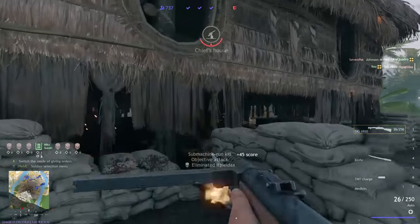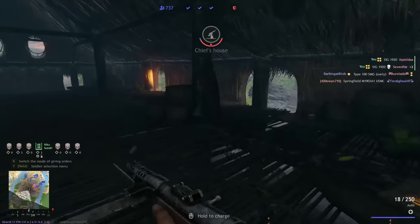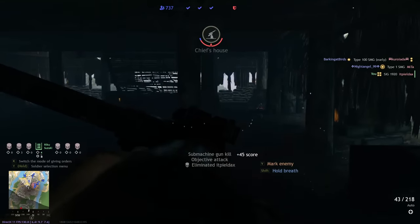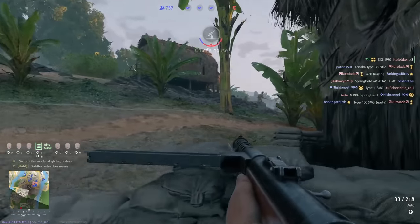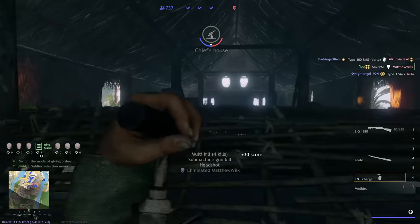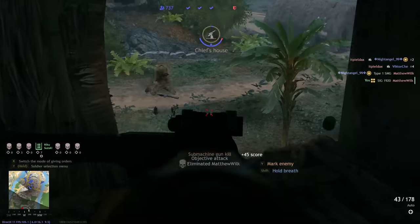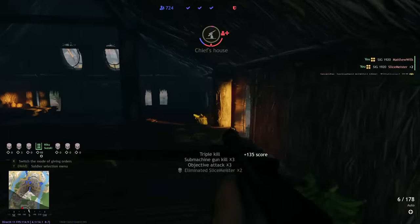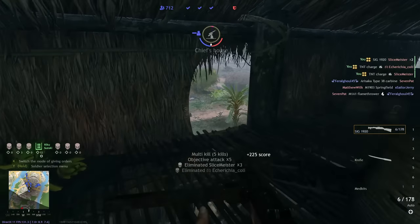Unlike other shooters such as Battlefield or Call of Duty, Enlisted tracks each magazine for your weapons individually. This means that if you reload your gun while it has just five bullets remaining, then later on if you don't have any full magazines, you'll load up that magazine with just those five rounds. Your guns will always load whichever magazine has the most ammo remaining, but if you've been alive for a long time and run out of ammo, you could end up loading partially full magazines. You can always repack your magazines to full capacity by going to any friendly ammo box — but keep this in mind so you don't end up with a partially full magazine and mess up your rhythm.